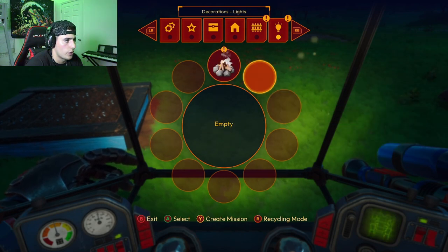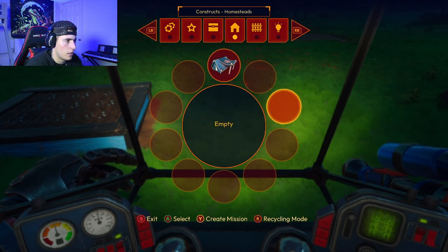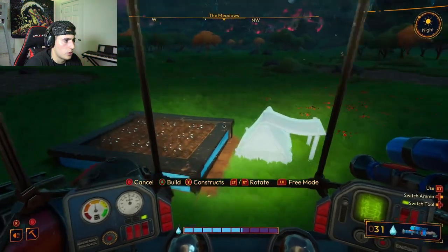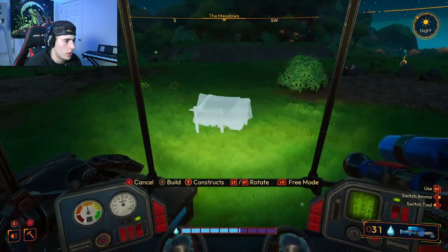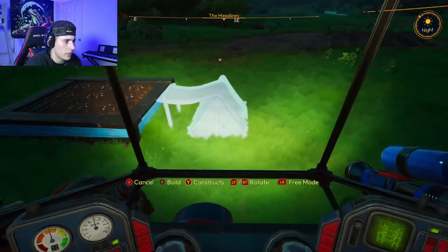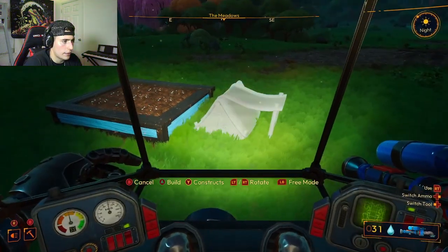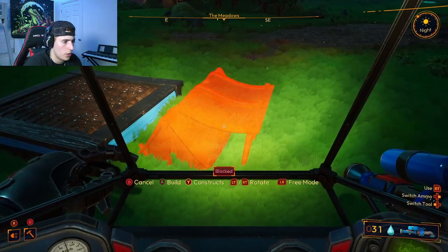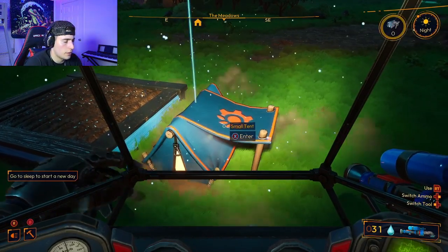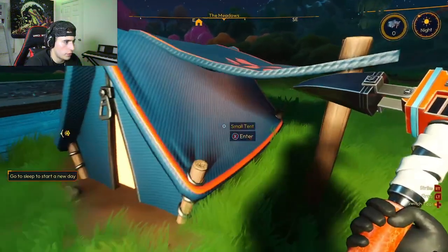I assume probably later down the road you'll be able to automate this and have your own water sprinklers and all that stuff. Looks like I'm going to need more wood for that. I can build a campfire! But right now let's build a place to sleep because that's what it really wants me to do. I'll rotate this and back it up right against my little plot so everything's nice and close. There we go — now we're just gonna sleep and wait till morning.